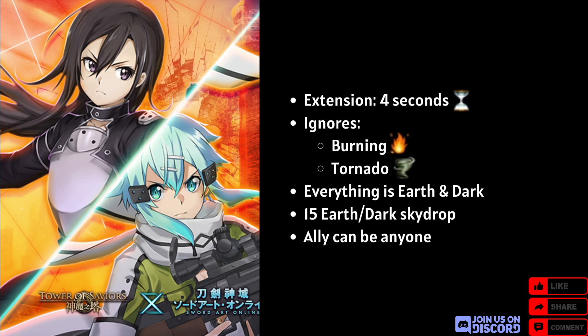Moving on to their team skill: extend movement time by four seconds, ignore burning and tornado — you ignore tornado, you don't remove it, that's a big distinction. Everything has the effect of earth and dark. By dissolving earth or dark, team attack times 4.5, or for each runestone dissolved in the first batch, one enchanted runestone of the corresponding member's attribute will be generated in the columns below. Femboy Kirito and Sinon get max 15 enchanted runestones dropped per column — dark below Kirito, earth below Sinon. If team HP is full at the end of the round, Kirito and Sinon skill CD minus one.